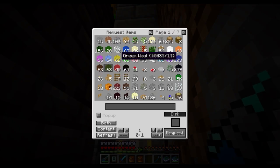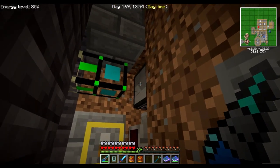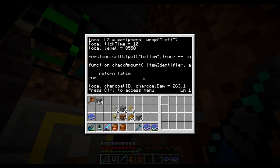This is a request pipe — a request pipe Mark II, actually. It's connected to this turtle, which is monitoring the amount of charcoal. If it drops below a certain amount, then it won't cook any of it into steel — well, use it as fuel for steel. I'm going to terminate this program because I want to edit it.